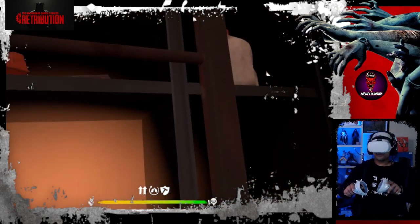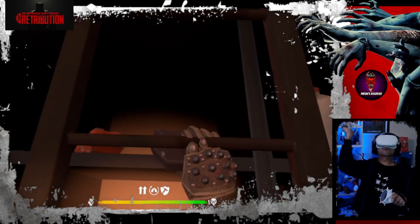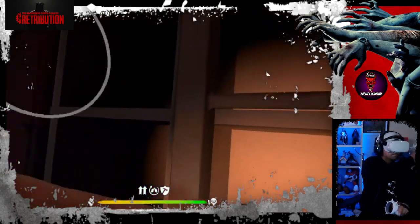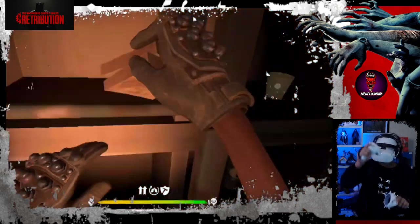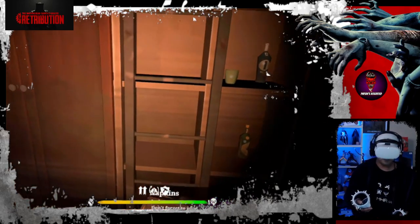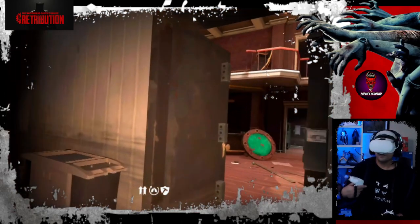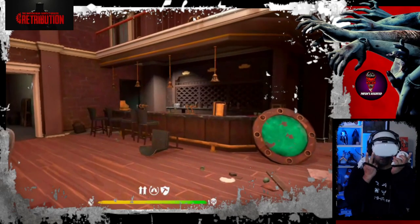There is going to be boxes up here - medium size survival box. What's this? Napkins. Okay, so that's it. Now we will go back to Father Carter to give him his crucifix.